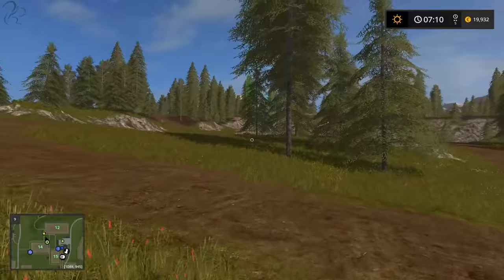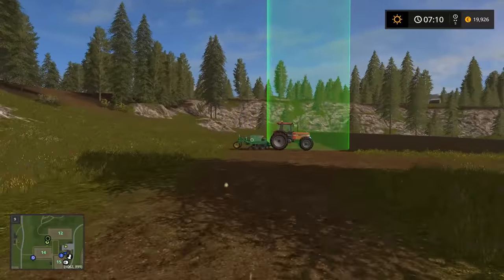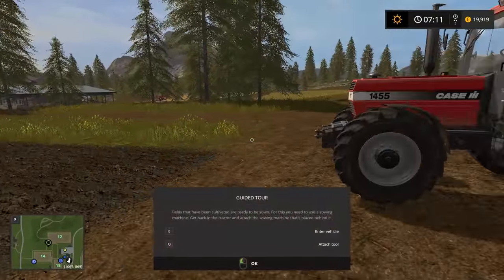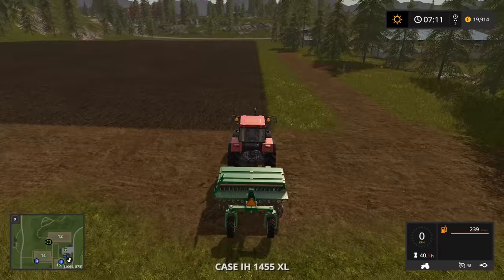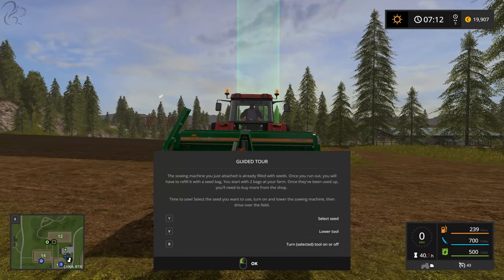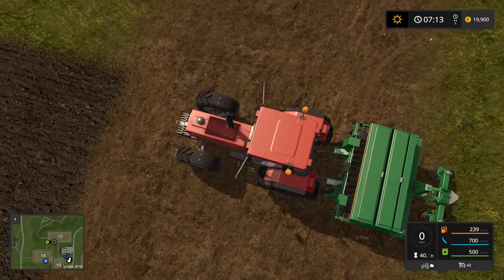Over here is a field that needs seeding. Later on you can get machines that do cultivating and seeding in one go, but we don't have enough money for that yet. So we do cultivating then seeding separately. We'll get in, press Q, and it says press Y to select seed, V to lower, and B to turn it on. This piece of machinery has to be turned on.